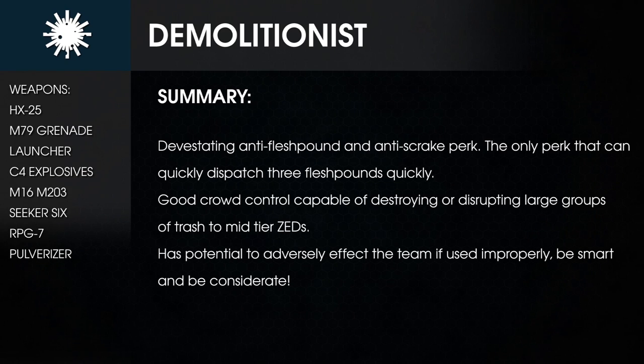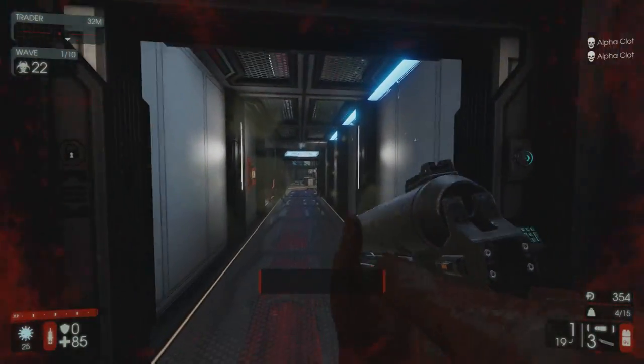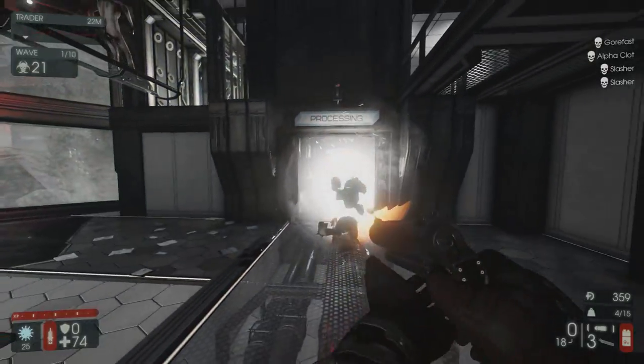The Demolitionist makes a return appearance in Killing Floor 2, providing your team with extremely powerful ordnance, ranging from grenade launchers and plastic explosives, all the way up to anti-tank weaponry. While it can be a very fun perk to use, it also requires a bit of in-game knowledge to use properly, otherwise you risk making matters more difficult for your team.